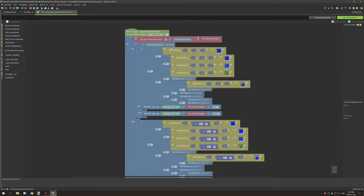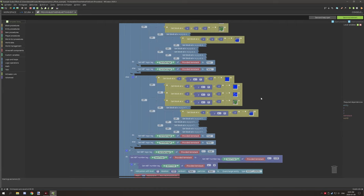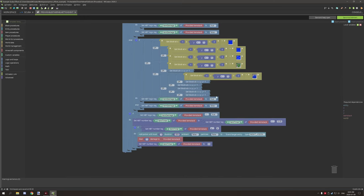If the player isn't sprinting, under the else statement we run the same block checks but test one block higher — one block above the feet — to check if the player's head is submerged. So if they're standing in water up to their head, the effect still applies. It's the exact same block conditions as before, just with a Y+1 offset. If true, set the NBT tag to true; if not, set it to false.